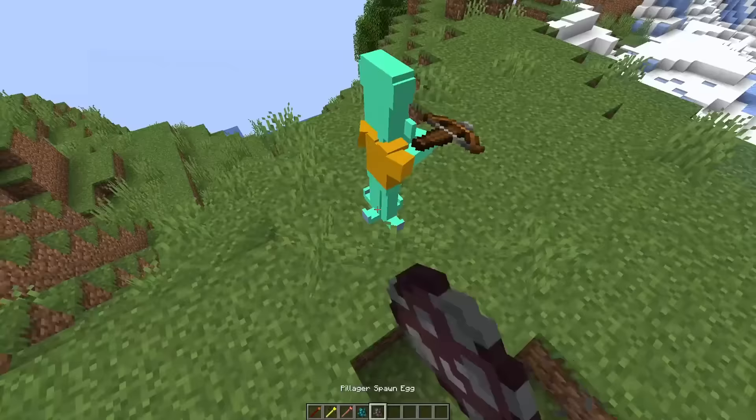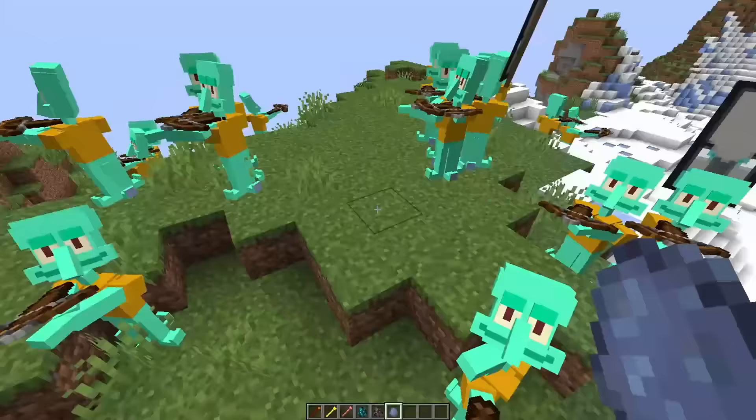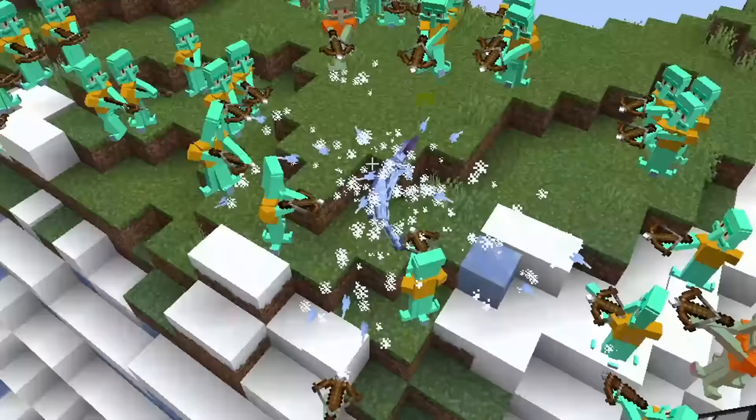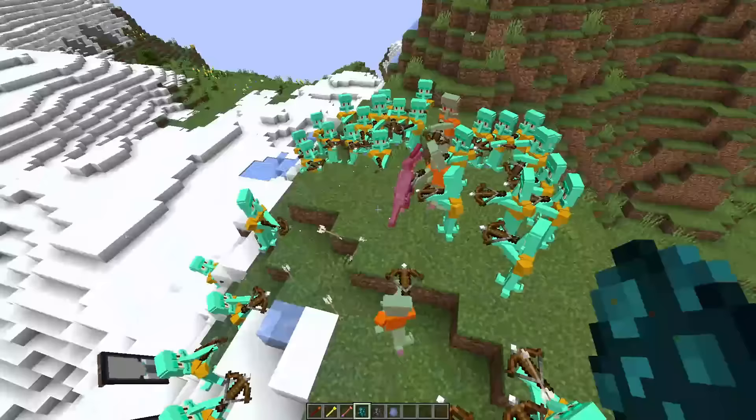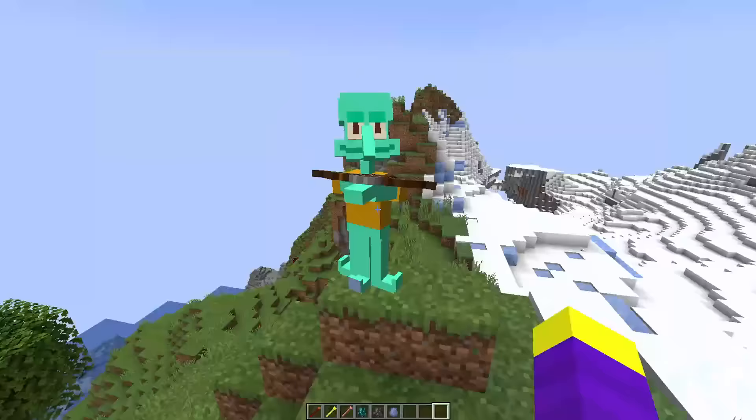Let's spawn an army of Squidwards. Why do they always aim their bow at me in creative mode? It's time for the Squidward army to get revenge on the dinosaur thing. Okay what is the dinosaur doing? Now all the Squidwards are just shooting each other. Okay at least none of them died. Alright I'm going to give Squidward a 9 out of 10.